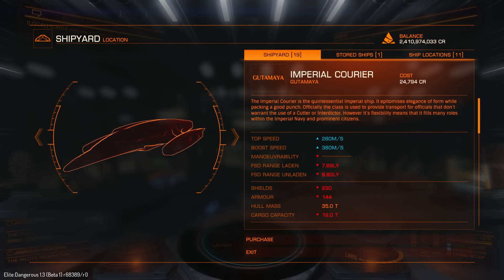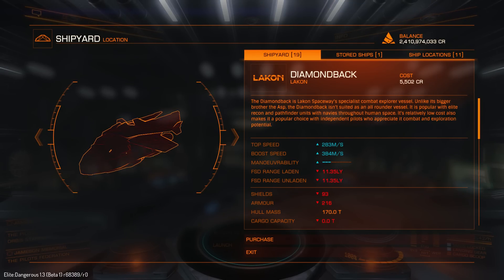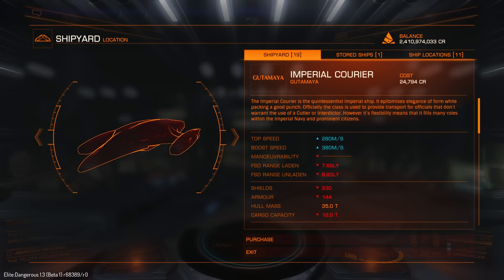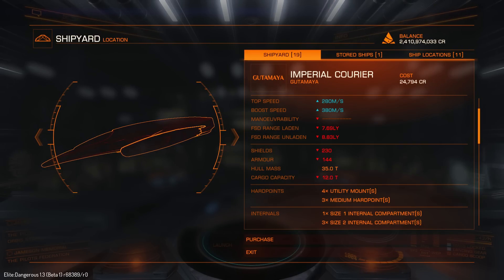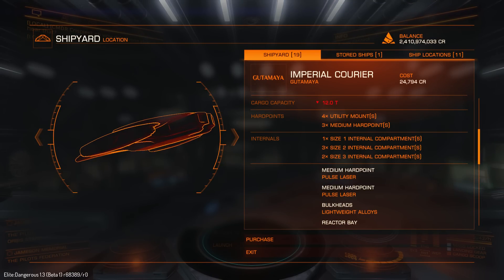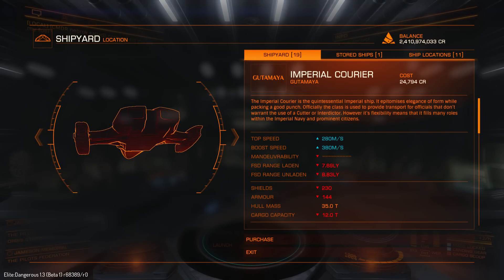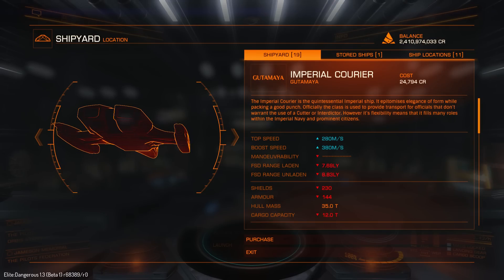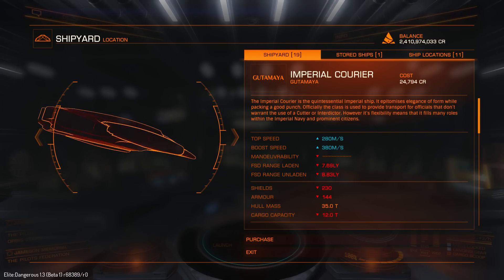What about the Imperial Courier? 280 speed, 380 boost. You see shields 230 and armor 144 compared to Diamondback's 93 shields and 216 armor. So basically shields for the Diamondback are really crappy. For utility — 3 medium hardpoints. 1 size 1, 3 size 2 and 2 size 3 internal compartments. The price will be around 2.5 million — keep in mind this is also probably a 10% discount.